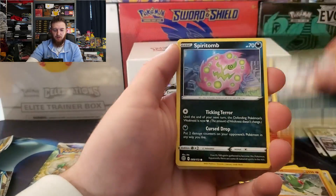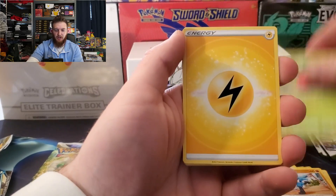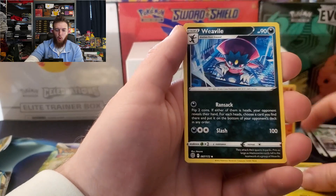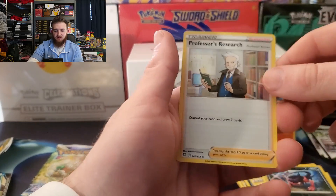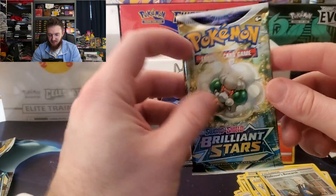We got Buizel, Spiritomb, Starly, Riolu, Cherubi, Energy, Cafe Master, Fracture, Froslass, reverse Morgrem, and a holo rare Professor's Research. All right, we need some last pack magic here!